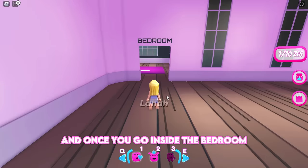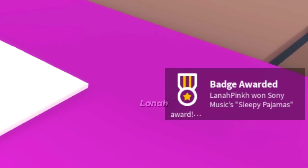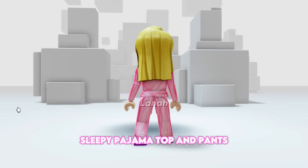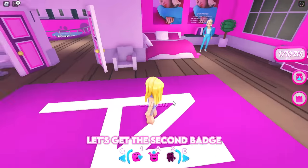Once you go inside the bedroom, you will receive the first badge. You will obtain a Zara Larson Sleepy Pajama Top and Pants. The pajama is so cute. Let's get the second badge.